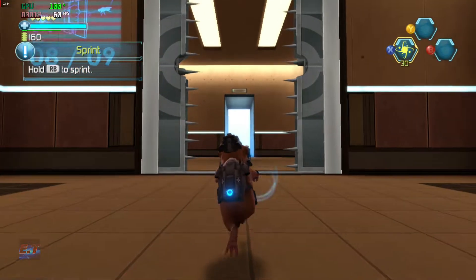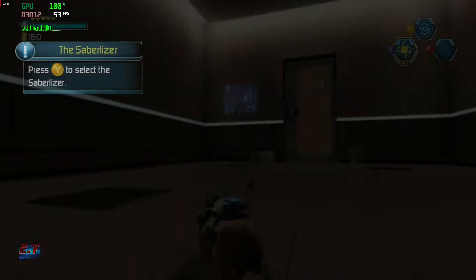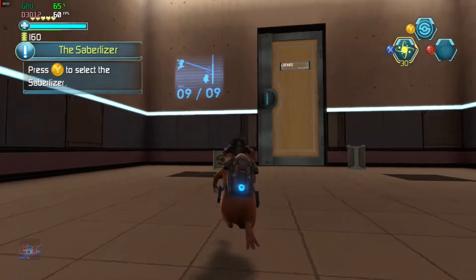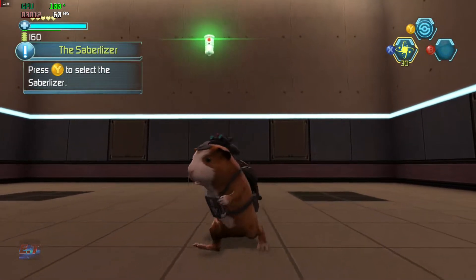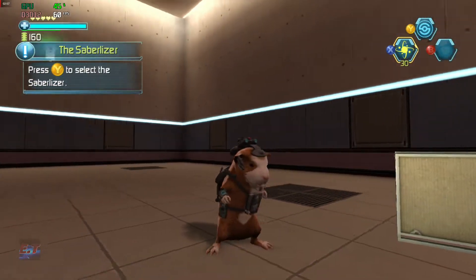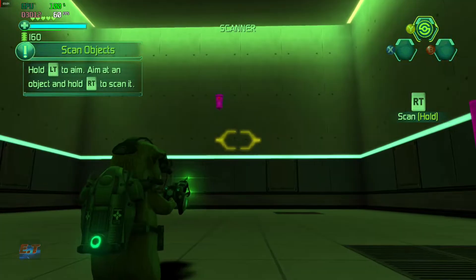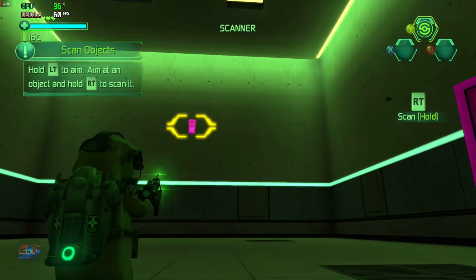Press the button to hit, hold the button to sprint. Press the button to select the Sabrelizer. Hold the button to aim. You can scan objects with the Sabrelizer to gather information.